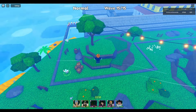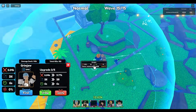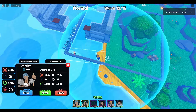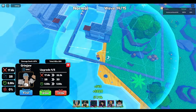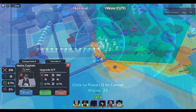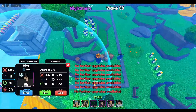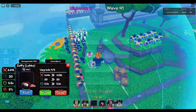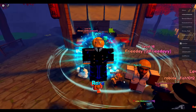Despite never getting a mythic, we carried on with story mode. The next story was One Piece, which we beat easily because we had legendaries, air defense — everything we needed. I didn't feel like doing another hundred waves so I put on nightmare mode, which is basically just hard mode. We ended up getting wiped by an absolutely tanky boss.